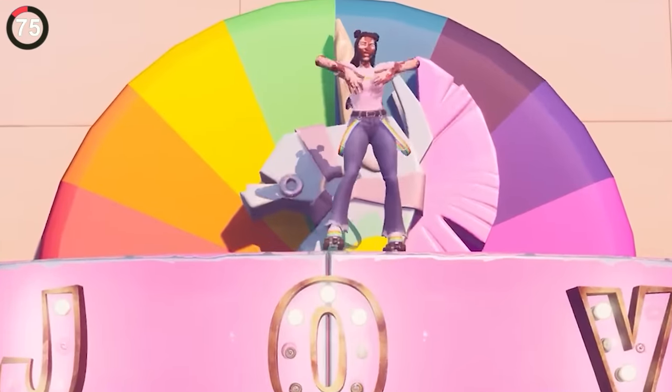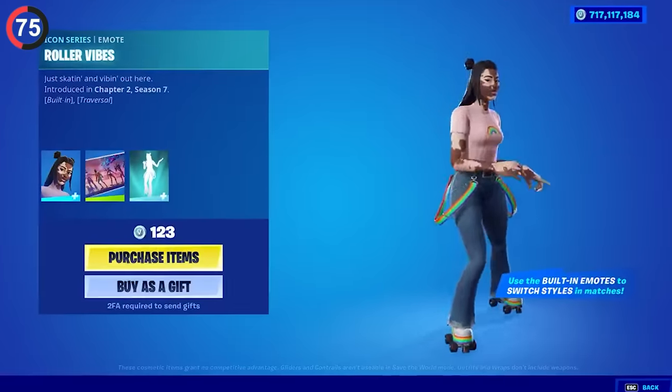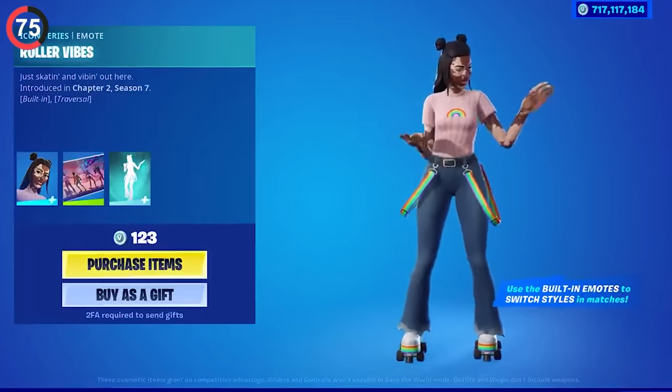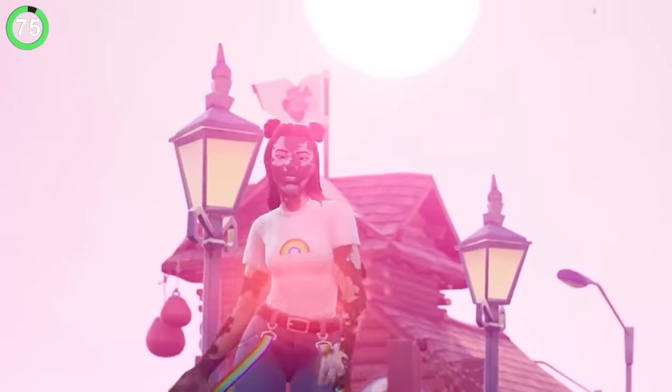Some collabs are hidden behind normal skins. Joy was a community concept that made it into the game, but by surprise, she got a built-in emote playing Doja Cat — making her the only normal outfit to have a built-in Icon Series dance.